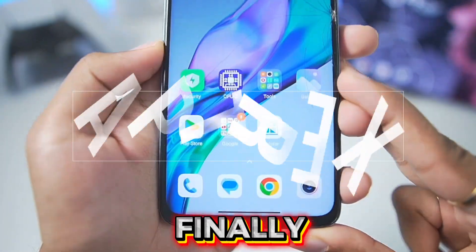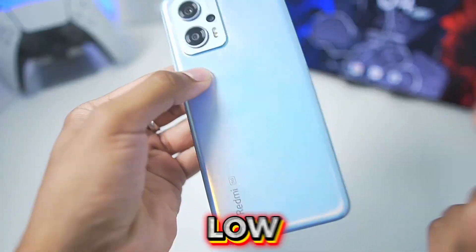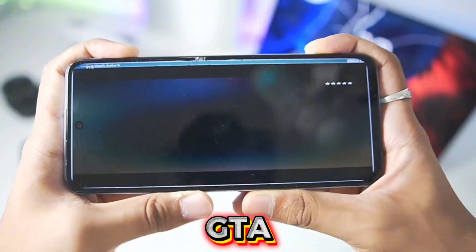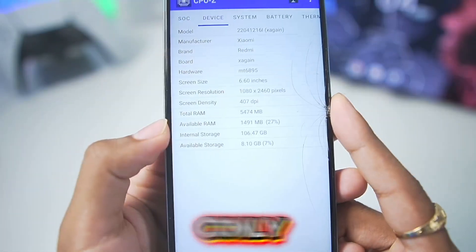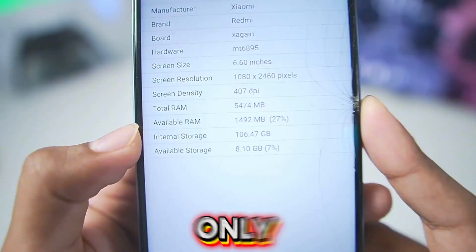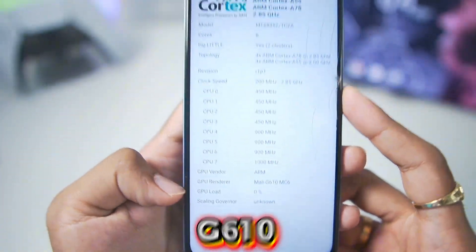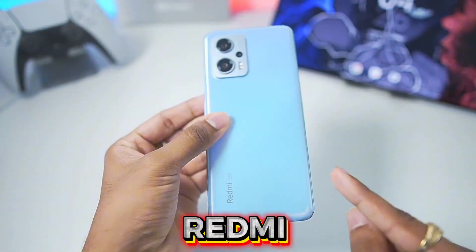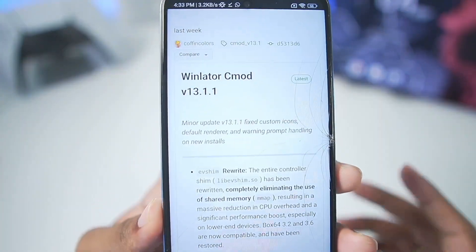Hey, what's up guys, it's Aptrix here. We'll be testing out Winlator C-Mode official 13.1 on my low-end Mali GPU Android device to find out if games like GTA 5, GTA 4 and more work. This device only has 6 GB of RAM, of which only 1.4 GB is actually available. It comes with the Mali G610 GPU and the MediaTek Dimensity 8100 processor — this is the Redmi K50i.